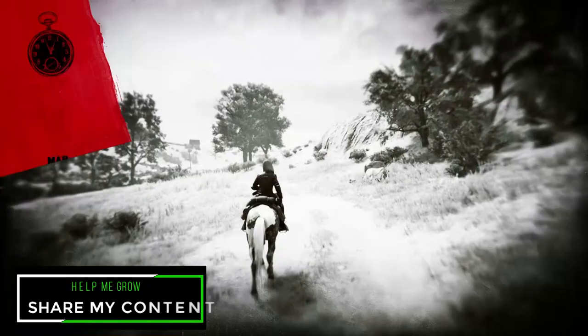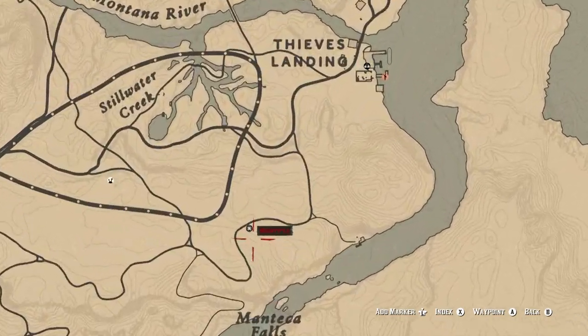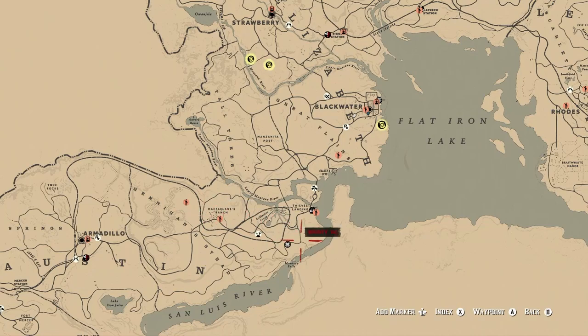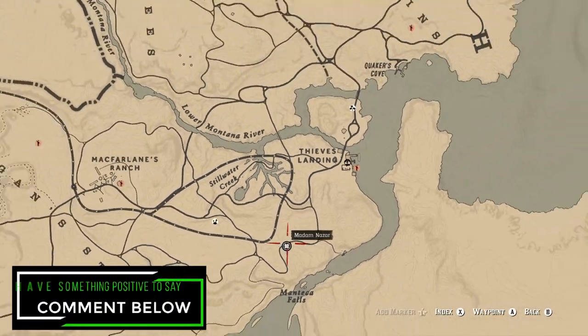Without further ado, let's get started and show you guys where you can find Madame Nazar for today. She's going to be located at Montica Falls, which is a little bit south of Blackwater, and your quickest fast travel location will be McFarlane's Ranch. Just make your way down to this location and you'll be able to find her easy peasy.